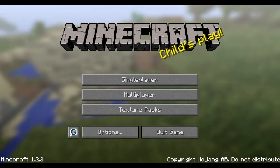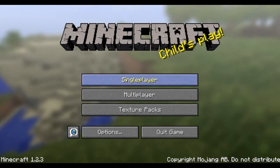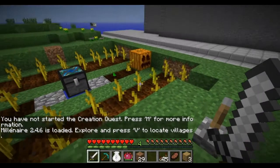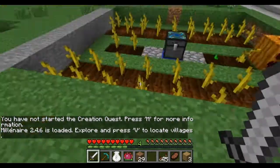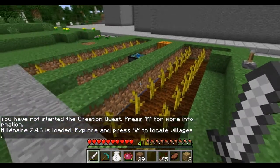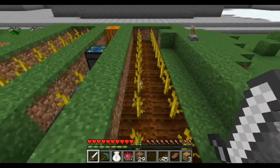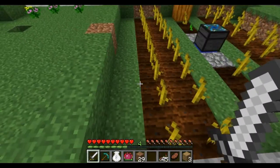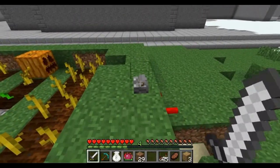Hello everyone, this is Luke and you're watching OPK Gaming. This is episode 7 of our Minecraft Let's Play. Where we left off, we were making our amazing pumpkin farm that has been epically failing. As you can see, it's just not working too well - the pistons are getting stuck and it's just not looking great.